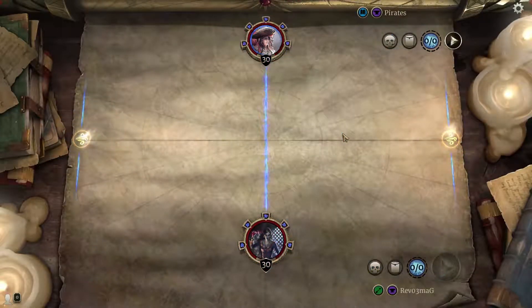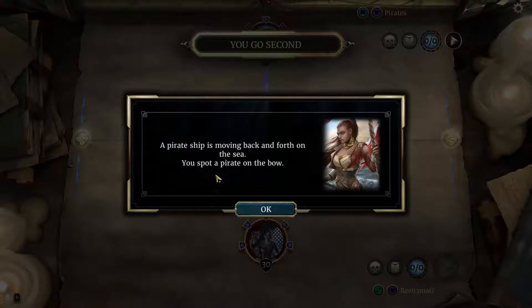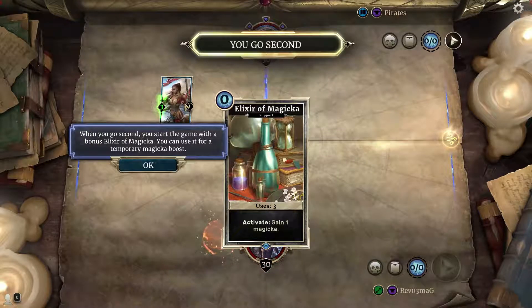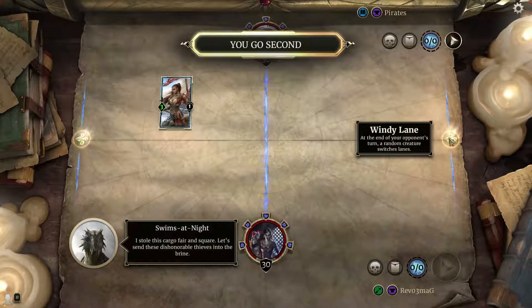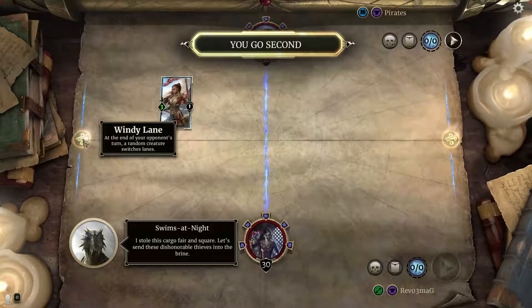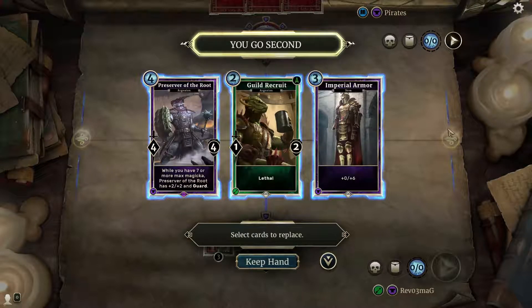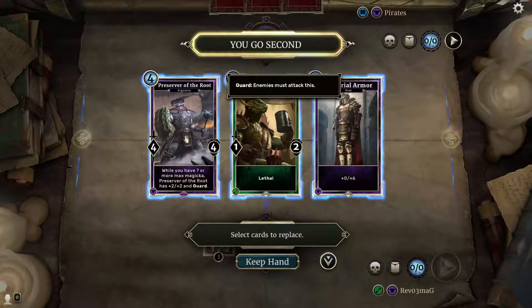I have not played this for many days now, to be honest. A pirate ship is moving back and forth on the sea; you spot a pirate on the bow — a 3-1. 'I stole this cargo fair and square. Let's send these dishonorable thieves into the brine.' At the end of your opponent's turn, a random creature switches lanes — interesting.